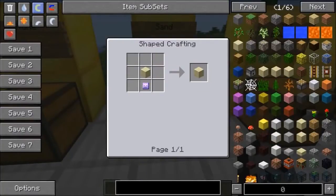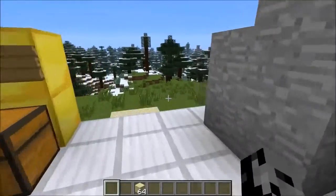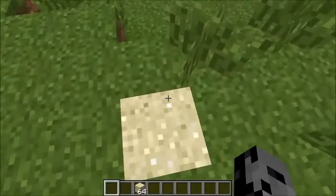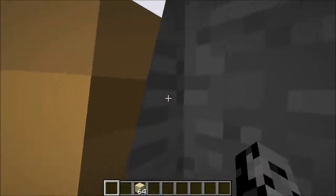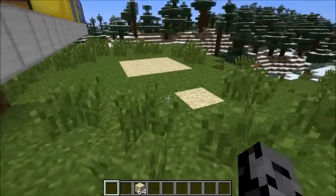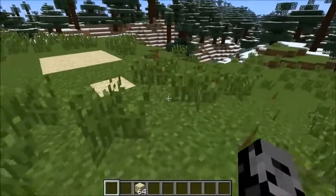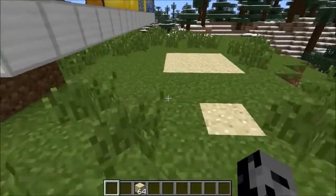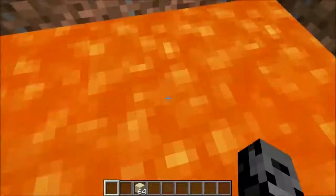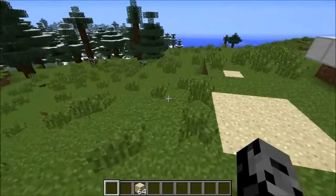Next up is Troll Sand. To make it, it's just sand placed next to a Troll Soul. This one works a little differently — instead of falling down, you actually fall through it, so you can set up awesome pitfall traps and no one's gonna see that coming. You'd probably want to place it on a beach or in the desert for it to blend in better. These can also spawn naturally in desert biomes, so you might fall into a hole while traveling, and you can set up lava at the bottom for extra danger.